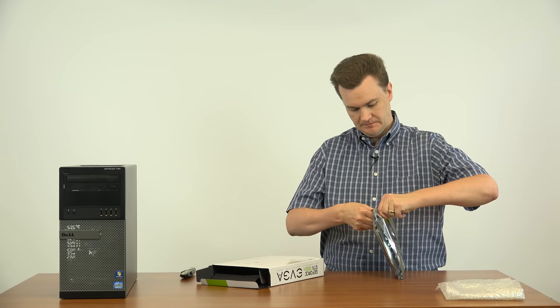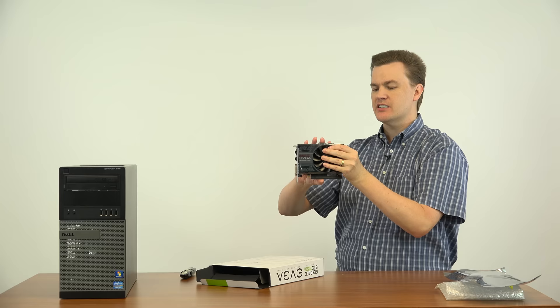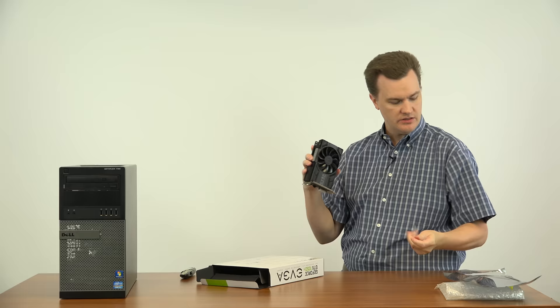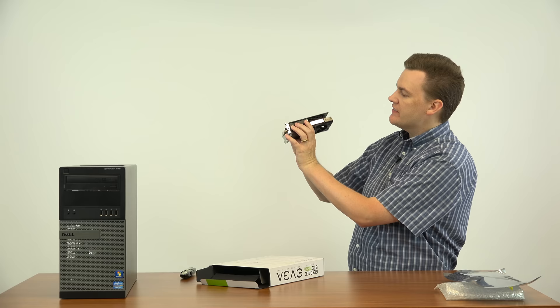Let's take a look at the card first. EVGA uses these long bags for all their cards no matter how short, and this is a short card. Take a look at how small that card is — that is very small. When you first open one of these cards, they're covered in plastic. You want to make sure to remove the plastic because the plastic traps heat. It is black plastic with a single fan, and you've got the GeForce GTX 1050 Ti logo here and on the top.